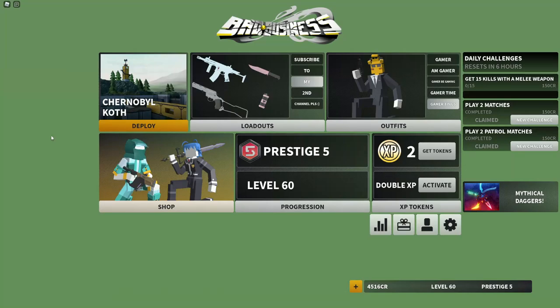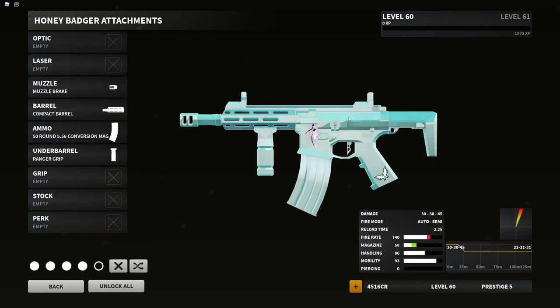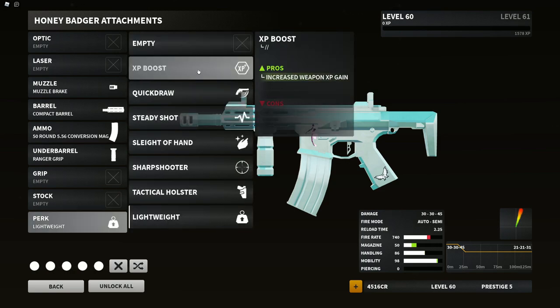Welcome back to a brand new Bad Business video. Today I'm going to show you guys my lowest recoil Honey Badger setup. This setup is a ton of fun to use — it's pretty fast paced, 91 mobility. You can make it a little bit faster if you're okay with a tiny bit more recoil. For example, you can take off the stock, use the default, and throw on the lightweight to push you to 98 mobility.